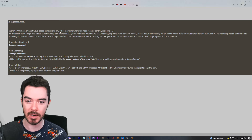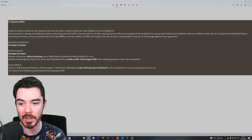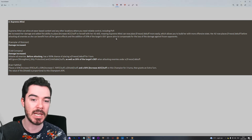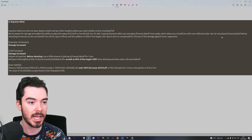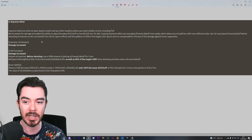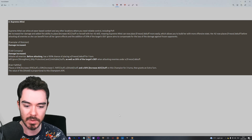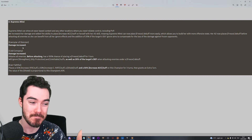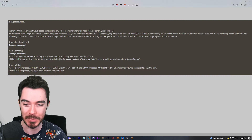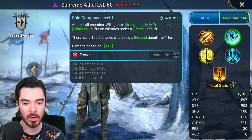Supreme Athel can shine at wave-based content and any other locations where you need reliable control, including PvP. They've increased her damage and added the ability to place Increased Accuracy on herself with her A3 skill, meaning Supreme Athel can now place freeze debuffs more easily, allowing you to build her with more offensive stats. Her A2 now puts the freeze debuff before attacking all enemies, so she can benefit from all of her ignore effects. The addition of 20% target's defense ignore aims to compensate for the loss of damage against frozen opponents. Exemplar of Stoicism damage is increased — her A1 hits harder. Whole Company attacks all enemies, and now before attacking it has a 100% chance to freeze, ignoring 20% defense.